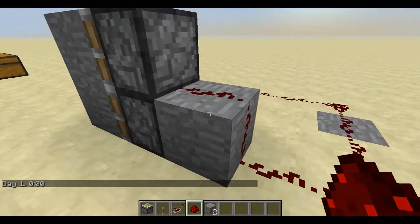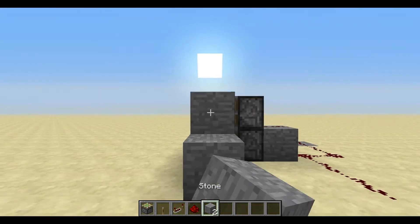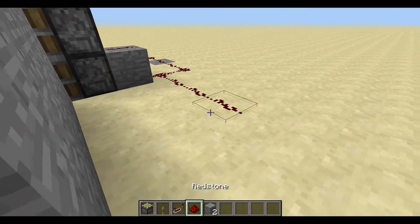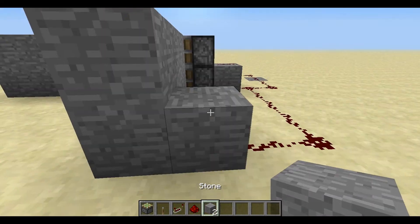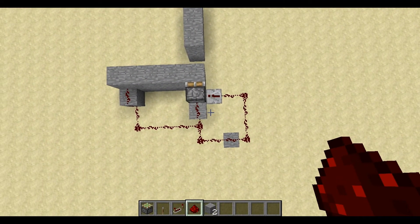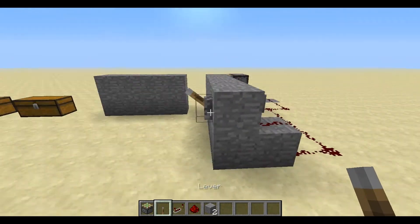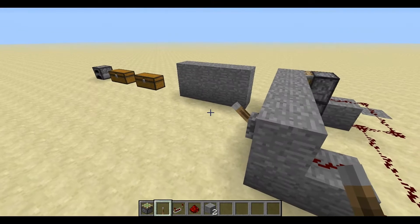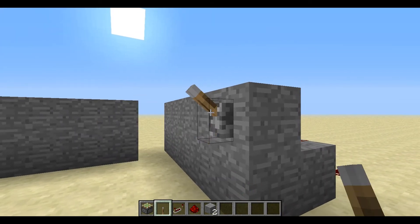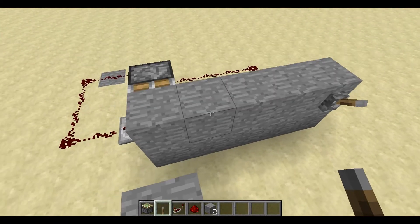Connect the redstone so it all links up — the same thing happens if it doesn't connect. When you're building a base, this is kind of like an adventure map design where you start off with a stone entrance saying 'Hello, welcome.' Now grab a lever, put a lever there, and it should open and close the door. Easy as that — looks great! You probably want a sign saying 'Hello, welcome' too.